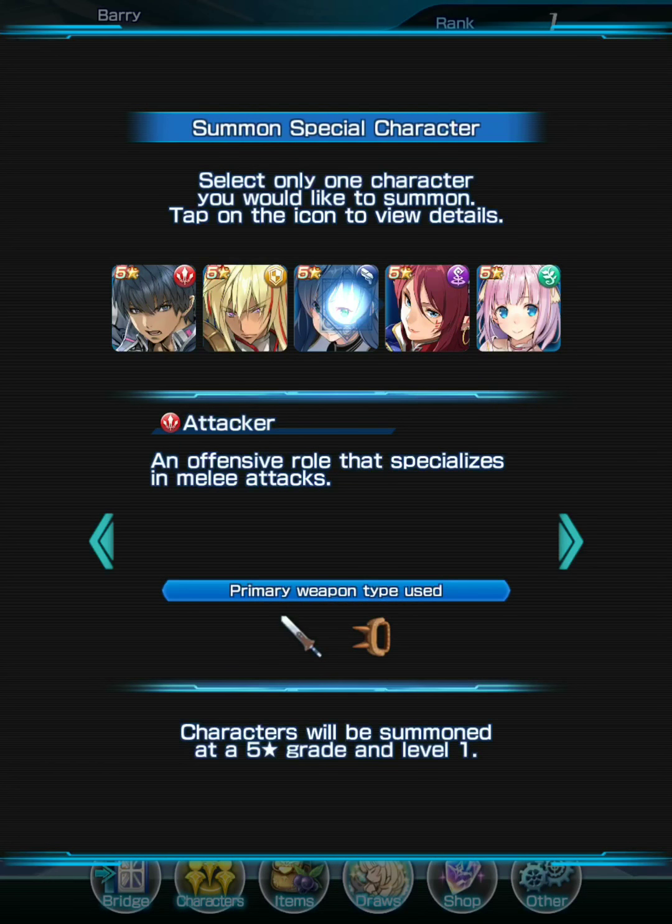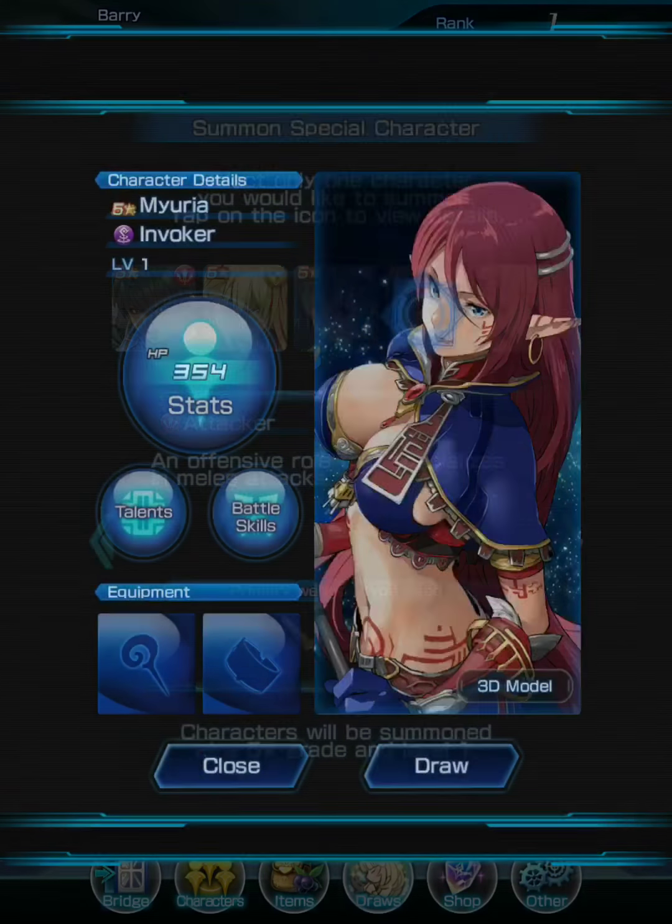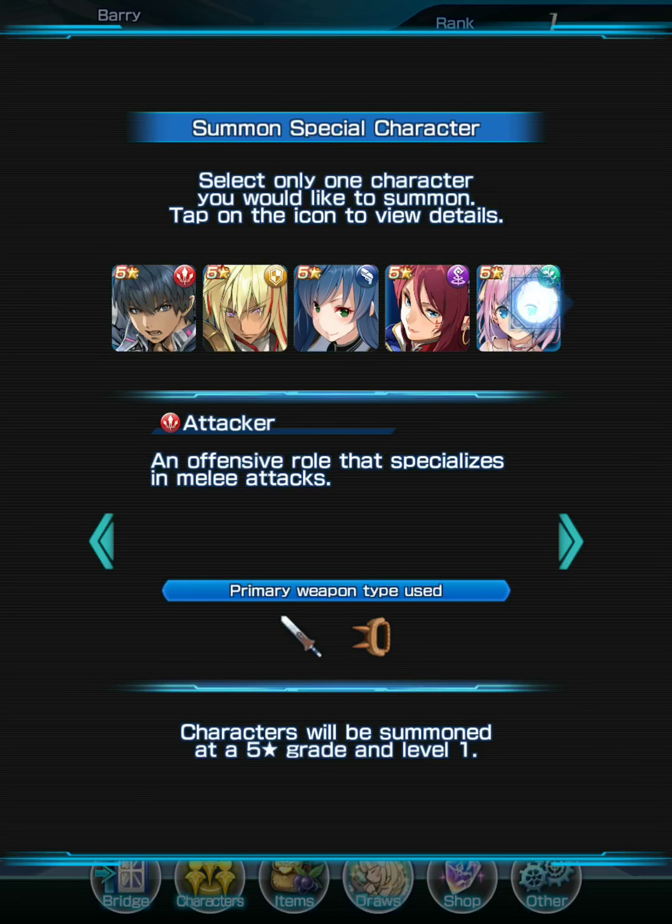These 5 units are all ace characters and you can get one for free. The attacker is denoted by red, defender by yellow, sharpshooter by blue, invoker by purple, and healer by green. As a beginner, you probably want at least one defender — since you're still learning the real-time battle, you'll get hit a lot, and a defender has high HP and high defense to help you survive longer. A sharpshooter is also very good for shooting from far away.